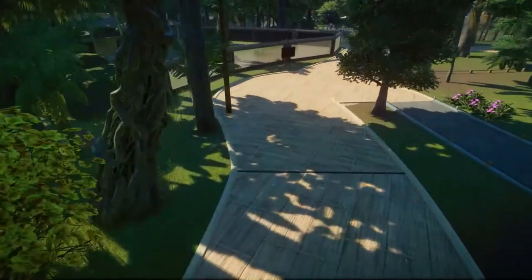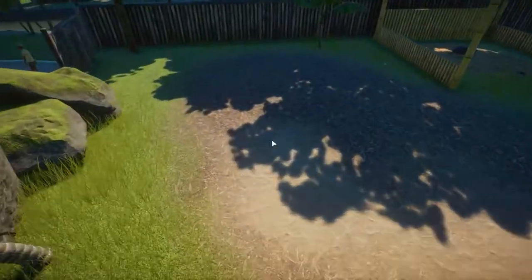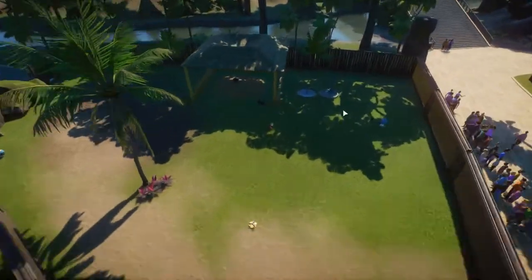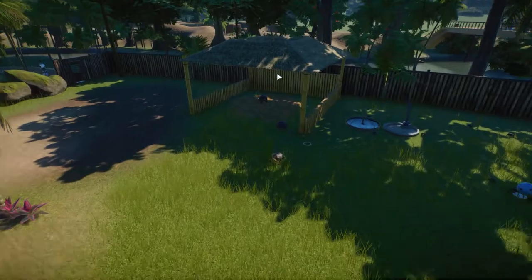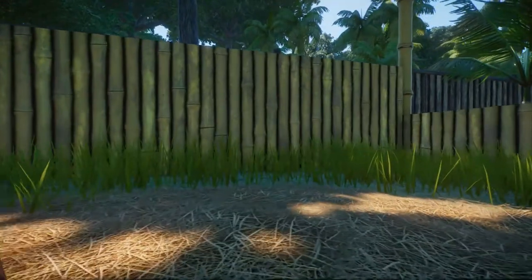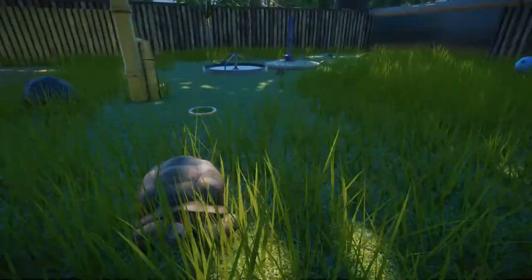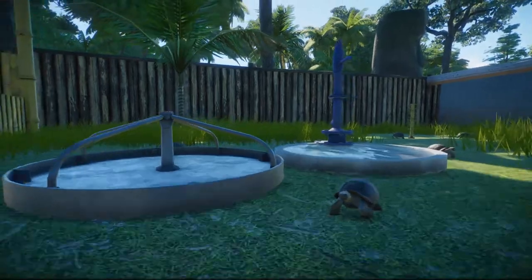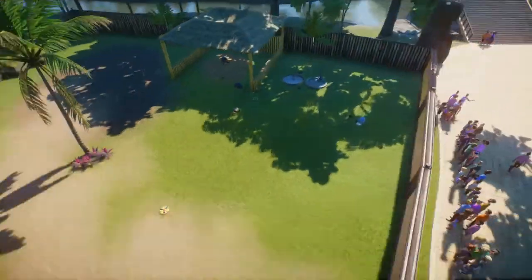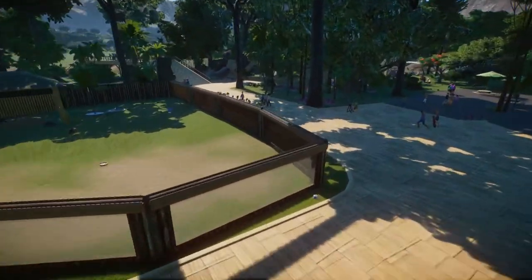Now let's head to the Galapagos tortoise habitat. I gave them a sandy, beachy vibe and they've got a hut over here. We have a lot of these guys now — so cute — and a lot of babies, so they are really small. They've got some enrichment items too. That's the fairly simplistic Galapagos tortoise habitat.